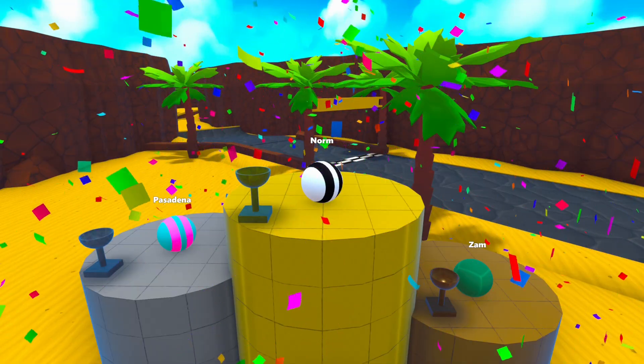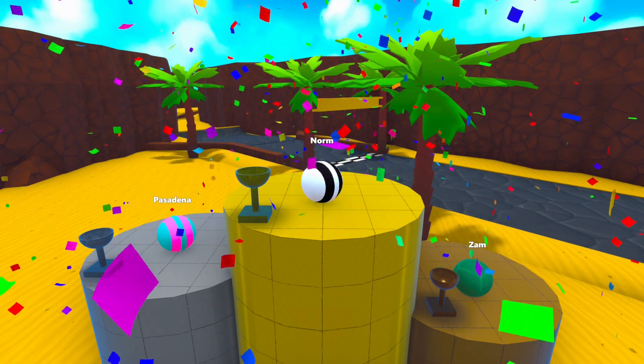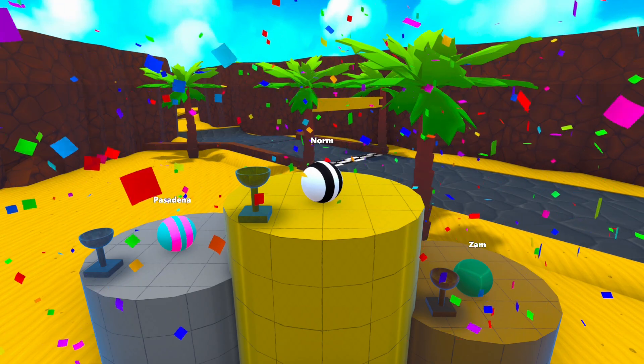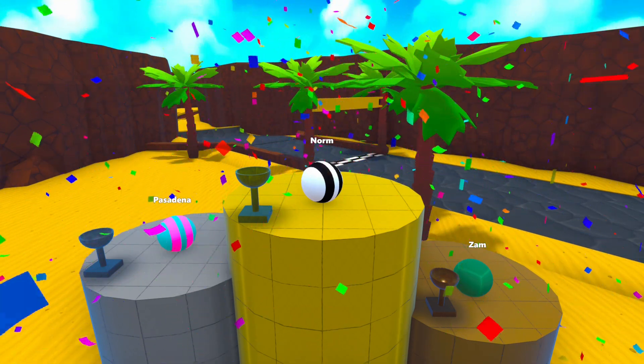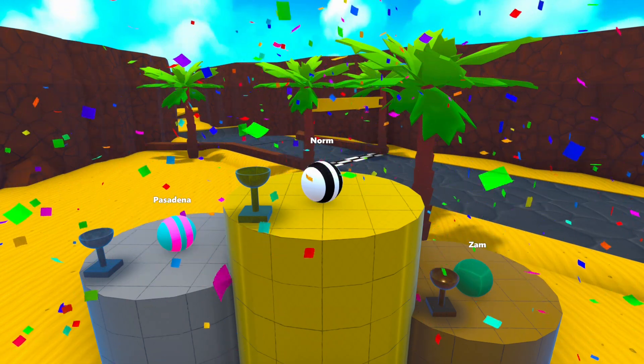Here are today's winners for the first race of the Crash GP: Zam in third, who lost the lead outright at the finish; Pasadena in second; and Norm, our race winner today. Congratulations to our race one winners.